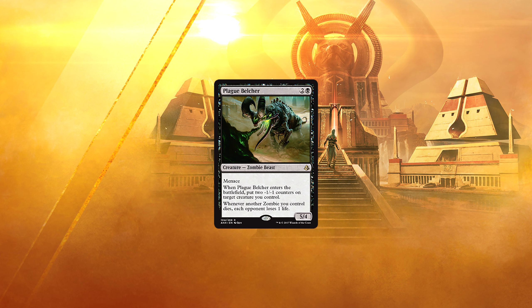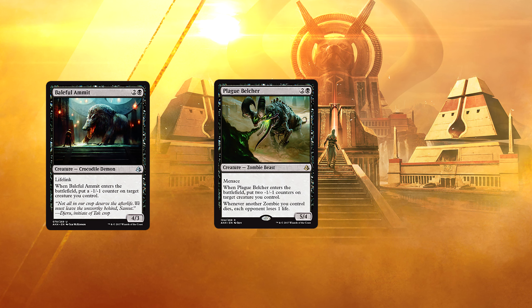Plague Belcher — for 2 and a black, we have a 5/4 zombie beast with menace. When Plague Belcher enters the battlefield, put two -1/-1 counters on target creature you control. Whenever another zombie you control dies, each opponent loses 1 life. This is the card that Baleful Ammit wishes it were. A 1-drop zombie into a 2-drop zombie into Plague Belcher seems like a curve that would be pretty hard to beat. This thing is an absolute monster.